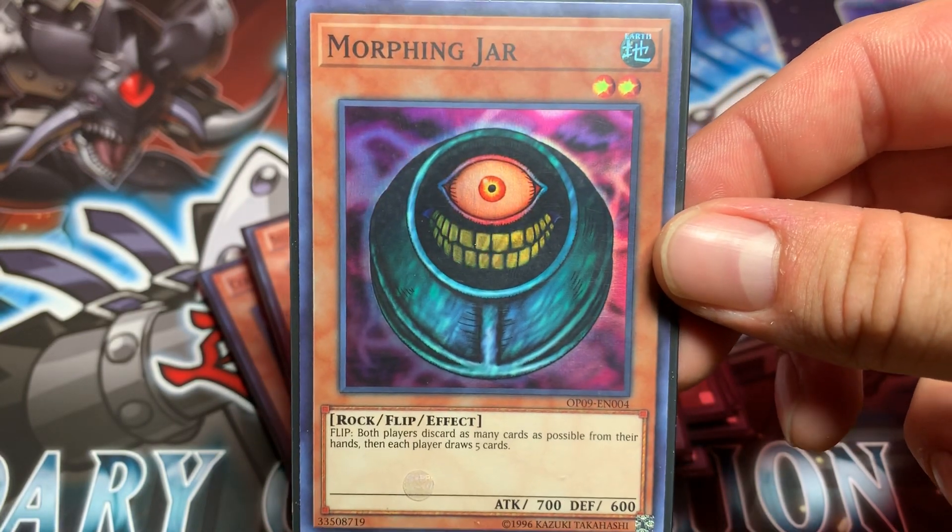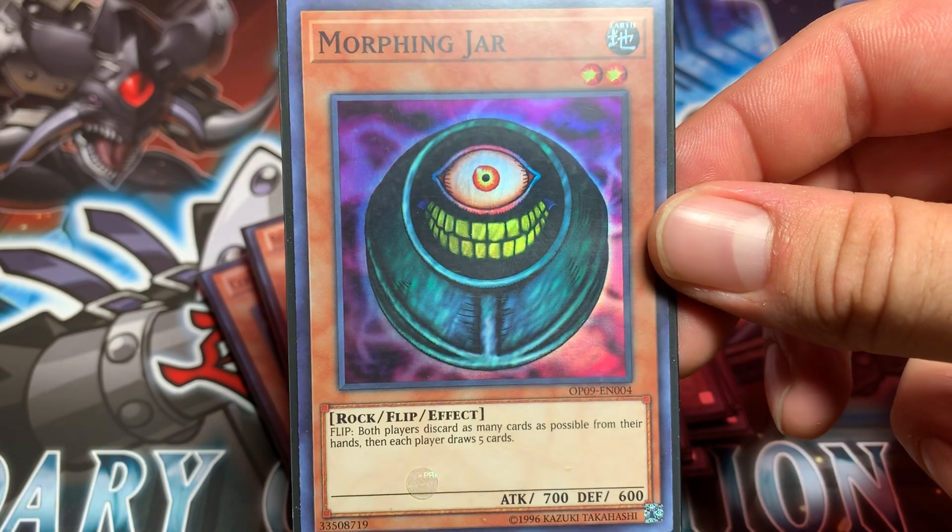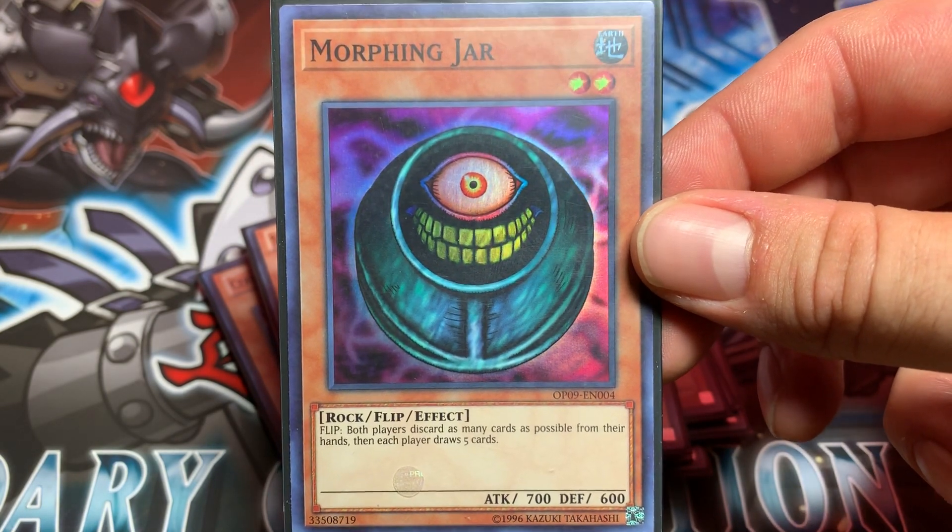One Morphing Jar. Flip effect: both players discard as many cards as possible from their hands, then each player draws five cards.